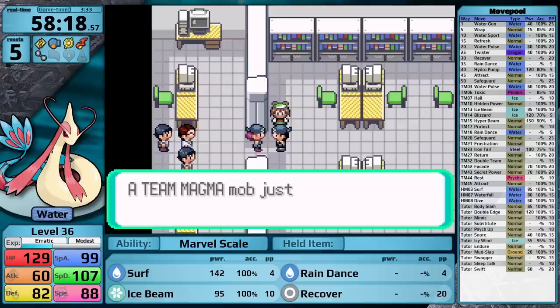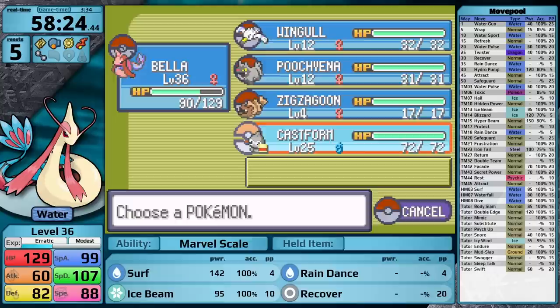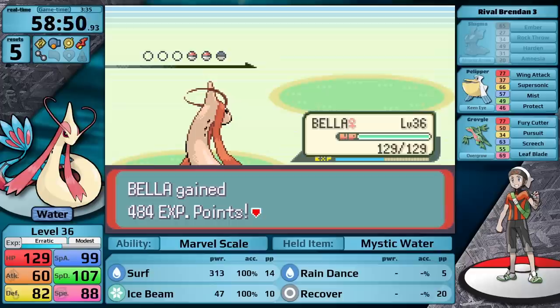I am off to the Weather Institute, and this is going to be very important for this playthrough, because once I defeat the Admin, I get given the Castform, and it's holding the Mystic Water. So Surf in combination with Rain Dance, in combination with the Mystic Water, plus the same type attack bonus, is going to make Water Moves hit for so much damage. However, I'm not going to be able to use that strategy in the next battle, because I have to face Brendan.